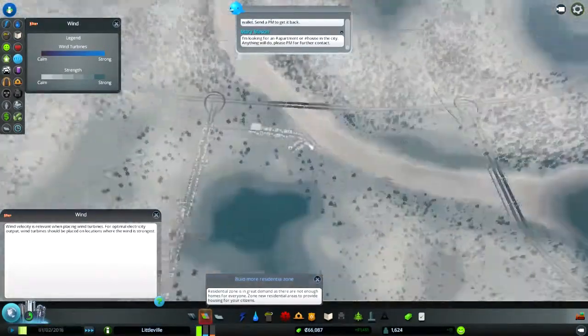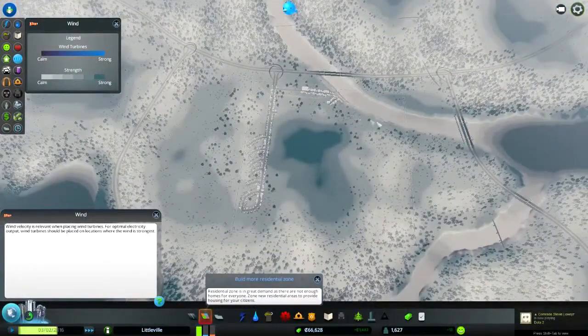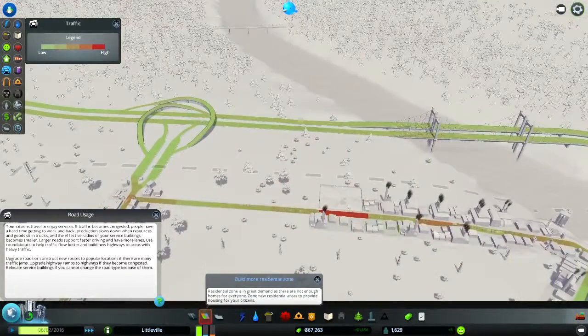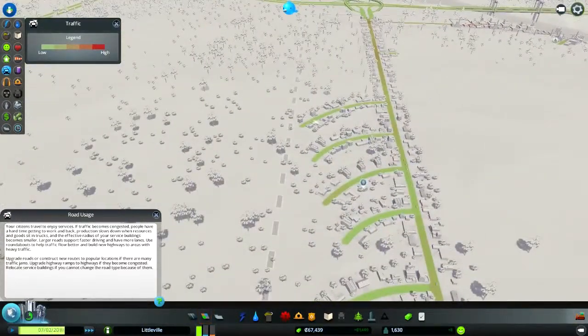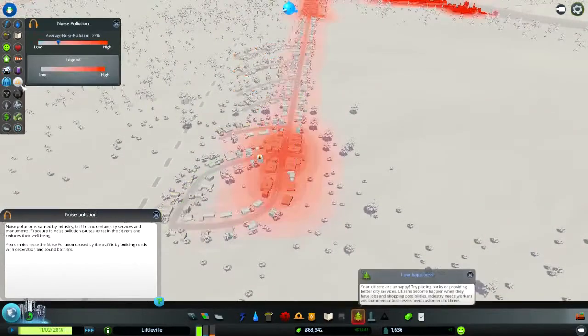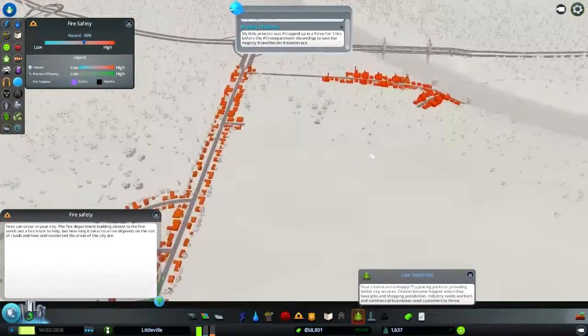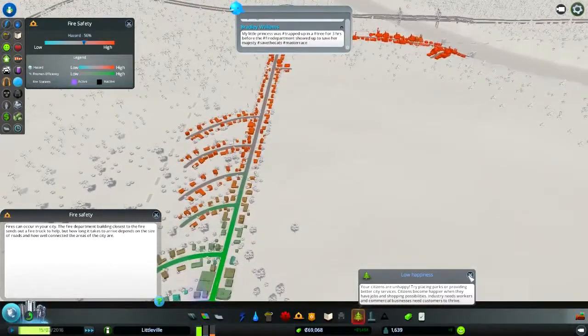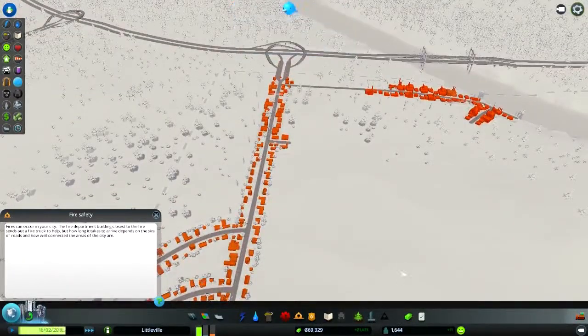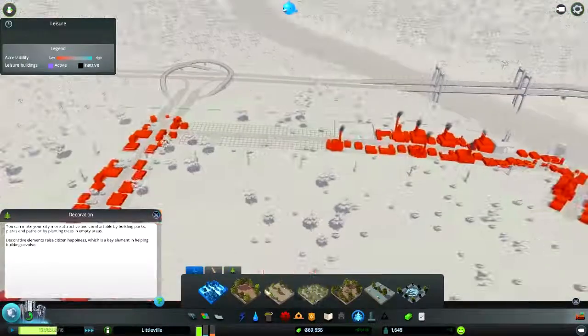It looks like there's good land for wind here so I might do a wind farm, but then that's a waste — I usually do them on the coast. There's also a lot of traffic around here. I might put heavy vehicle bans on these roads, just to make it like real life — well, in real life you don't want a lot of heavy traffic through residential areas.